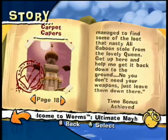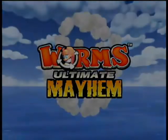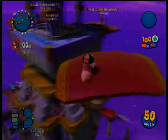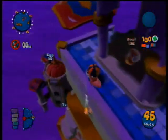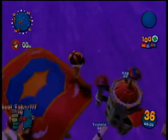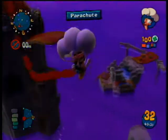Now we go to Carpet Capers, the 18th mission. You'll spawn up here, and what you want to do is look around the towers and you'll see all the different enemy worms. Notice the one named Egg — that could be a small hint, don't you think? So get the parachute ready. Don't equip it though, just so your selection bar is right on top of it. Then jump, pull it up, and boom — that way you fall down a good distance.